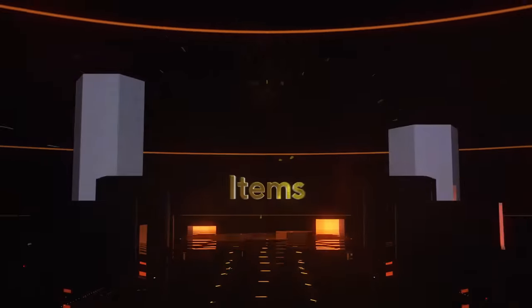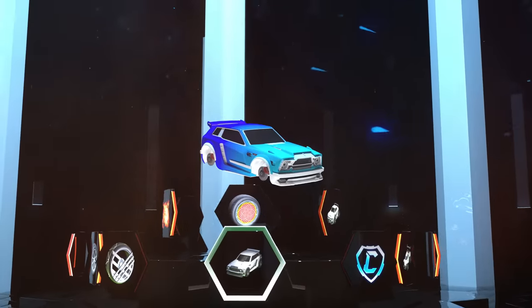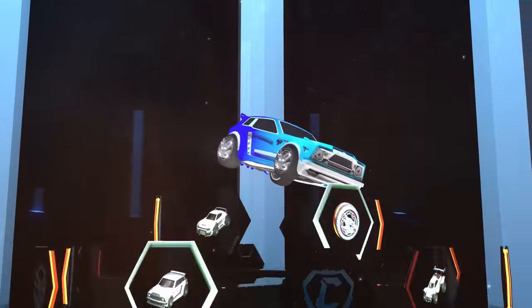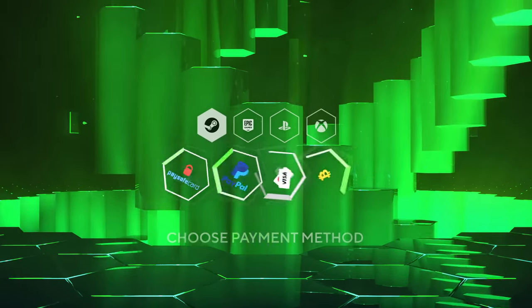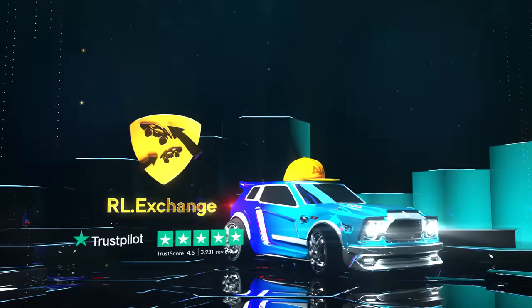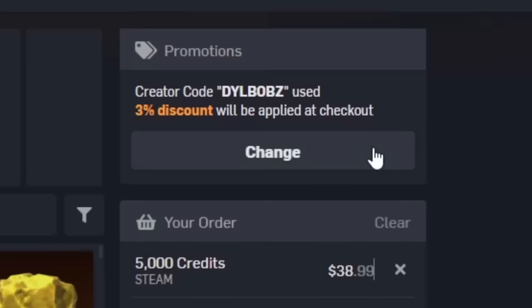It's sponsored intro time. Head over to RL Exchange where you can buy all your favorite Rocket League items. Look how crisp that looks. You can do this on a bunch of different consoles, use a bunch of different payment methods, and your items will be in your inventory super fast. It's super simple, and you can use code Dillbobs at checkout for 3% off.